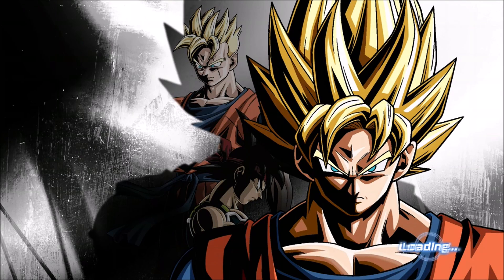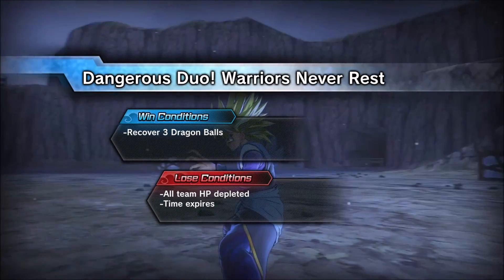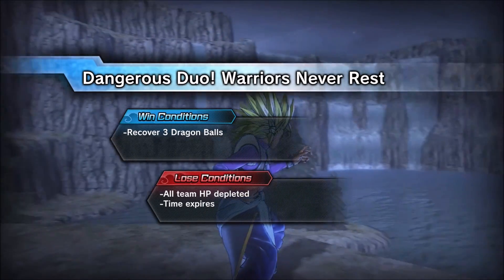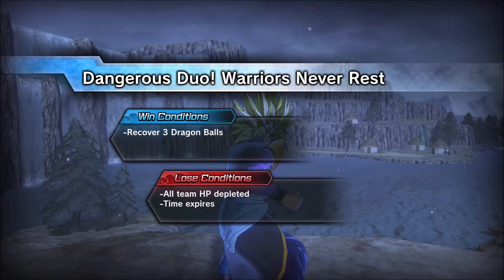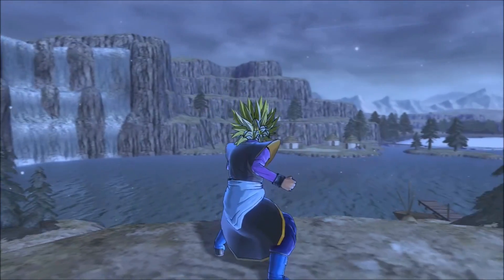If you don't get it first try, you only wasted 27 seconds plus the load screen, so you can easily just restart the mission. Now here's another thing — you do need to play this with friends. This is called 'Dangerous Duo Warriors Never Rest,' it's Parallel Quest 83. You can't do this on a regular Parallel Quest — you get something called the Medium Mix, and you don't want that.